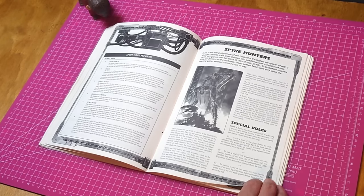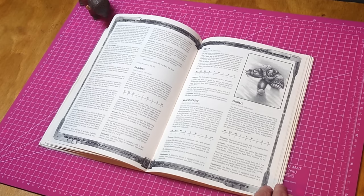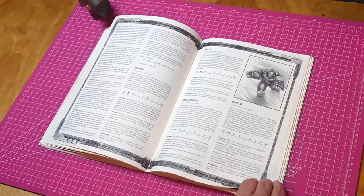Outlanders was a supplement released in 1996 for Necromunda, and it was a really big deal. It expanded the game in a few different ways: from new gangs, new characters, rules for outlaws, and ideas for running bigger games.